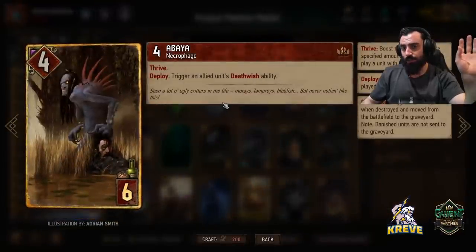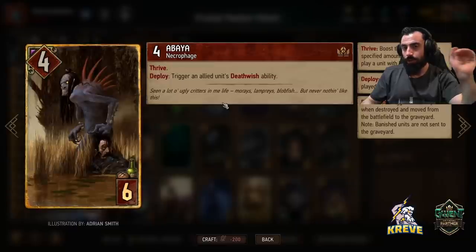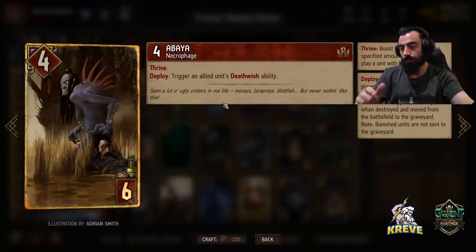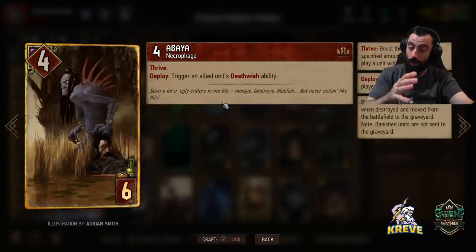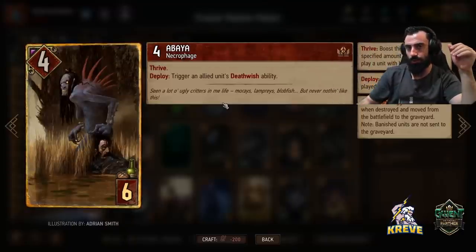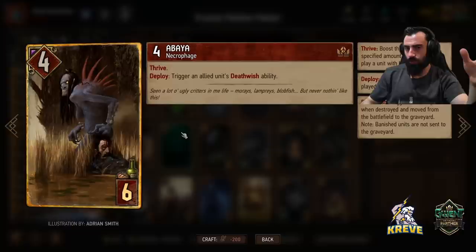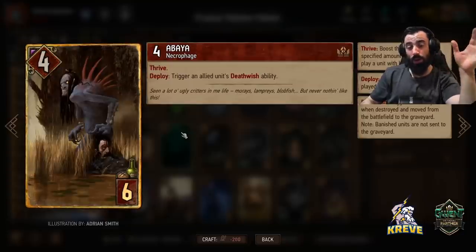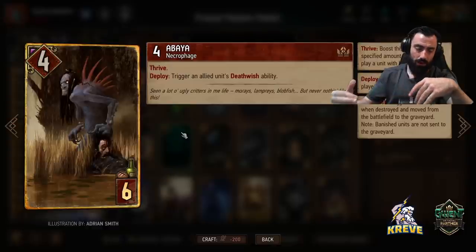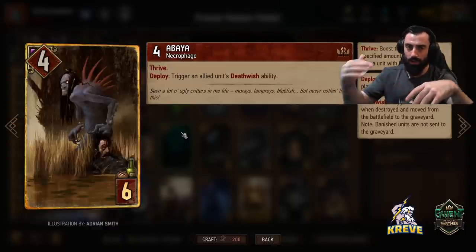Abaya — we're simply using Abaya to trigger Arrakis Queen to get the extra Madocs. First you deploy Arrakis Queen and consume Madoc, then you play Abaya onto Arrakis Queen which triggers another Madoc, then you hit leader onto Arrakis Queen. It's a thrive unit as well. We're looking to do this whole Madoc spam strategy round one — it's optimal to get it out of the way so we have consistent carryover of Madoc points and control later.